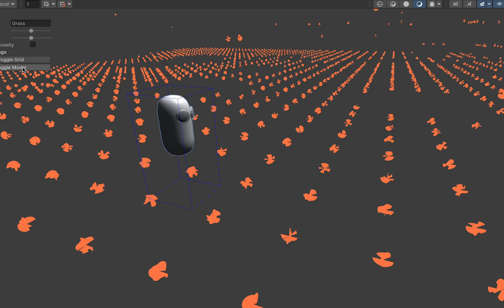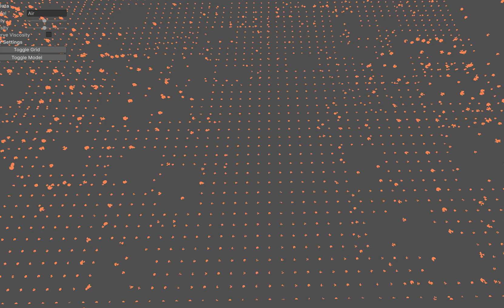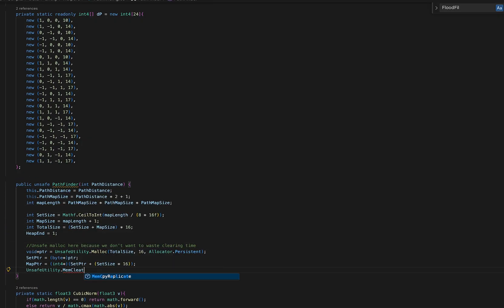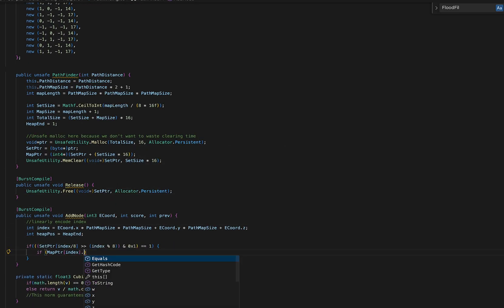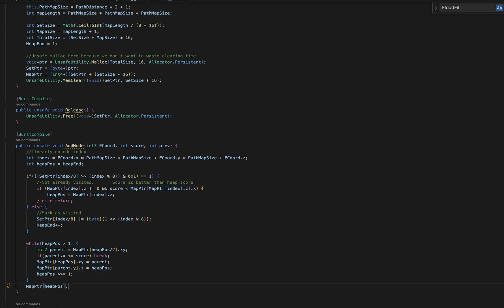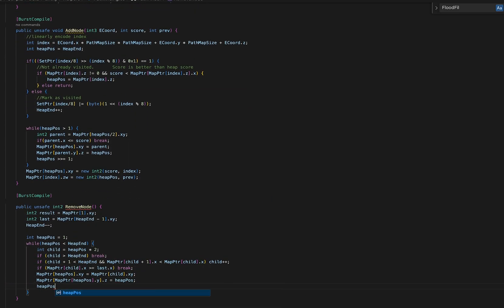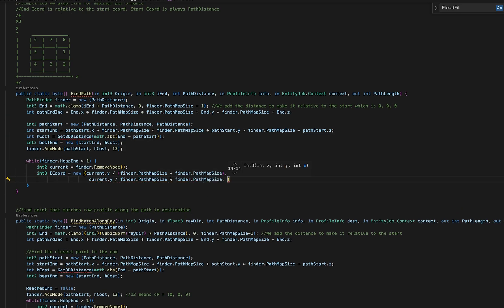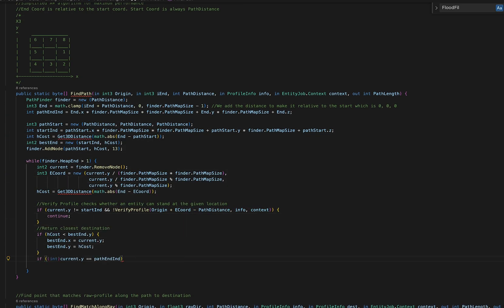We can infer that if it can stand on point A and it can stand on point B, and A and B are adjacent, then it should be able to move from one point to the other. With these assumptions, this allows us to perform a search algorithm from any point to any other point in the world. We'll be using A*, which is like a heuristic flood fill. To do this, we construct a microheap and visited bitmap to optimize data locality and instruction count. We then use this heap to perform a best-first search, calling our verified profile to test if our current position is walkable and finishing the search if we reach the end.